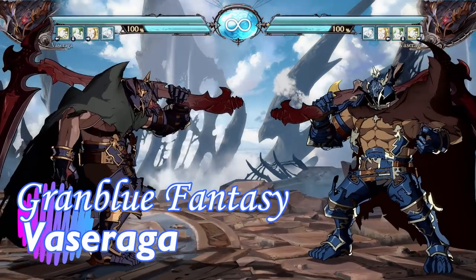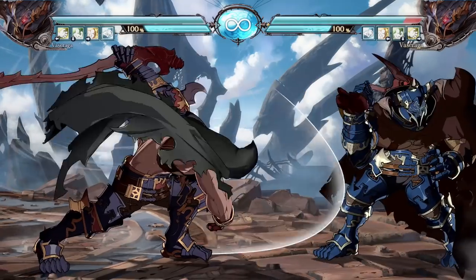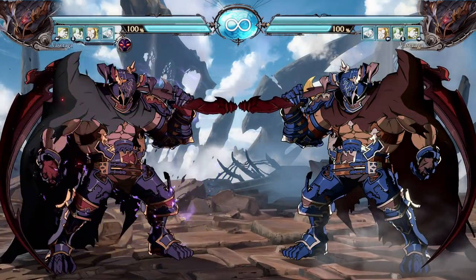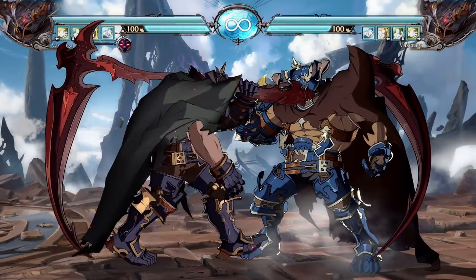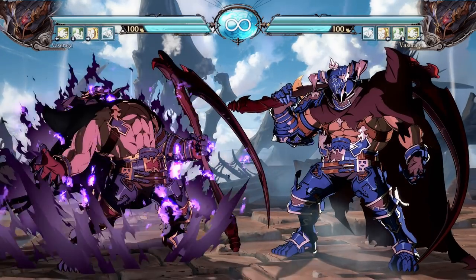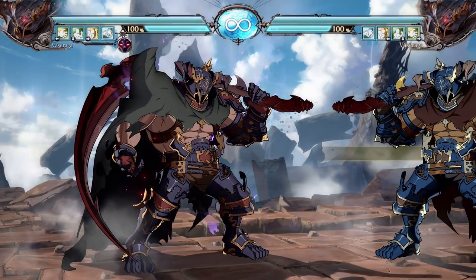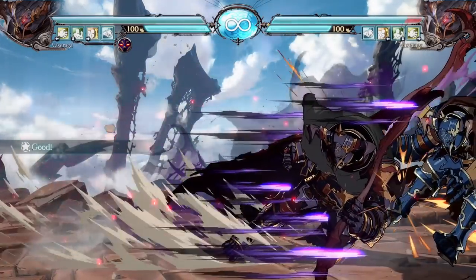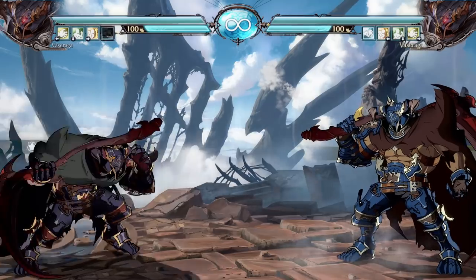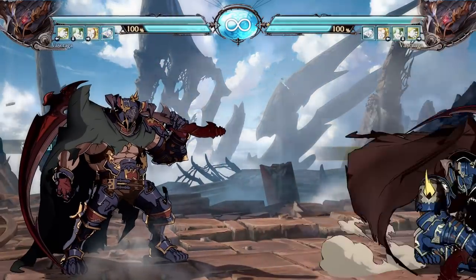Vasaraga is the big body archetype character — quite a bit larger than the others, with big normals and, of course, armor. His trait is the Soul Forge: when activated with particle effects around him, the majority of his special moves and held heavy attacks gain two hits of armor, letting him play like a tank. He has a command grab, though there's a more dedicated grappler later. His non-traditional fireball is more like a ground spark from King of Fighters — it goes partly across the screen for basic neutral control rather than full-screen zoning.